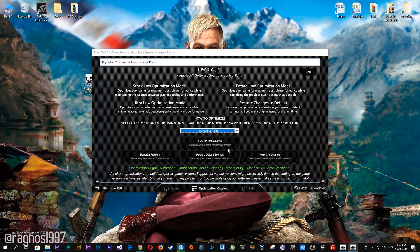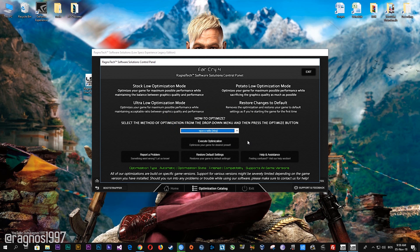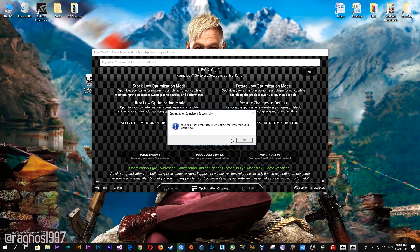After you did that, simply press the optimize button and then start your game. Feel free to experiment with the resolutions and optimization methods to find what suits your system the best. Please note that the resolutions 800x600 and 640x480 will require ResSwitch in order to work properly.